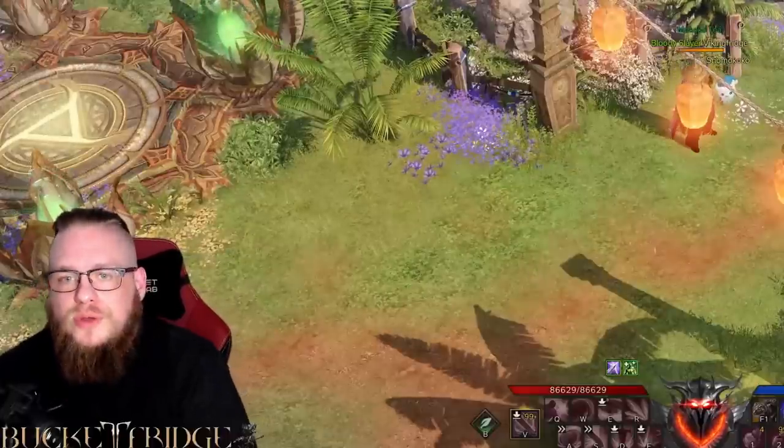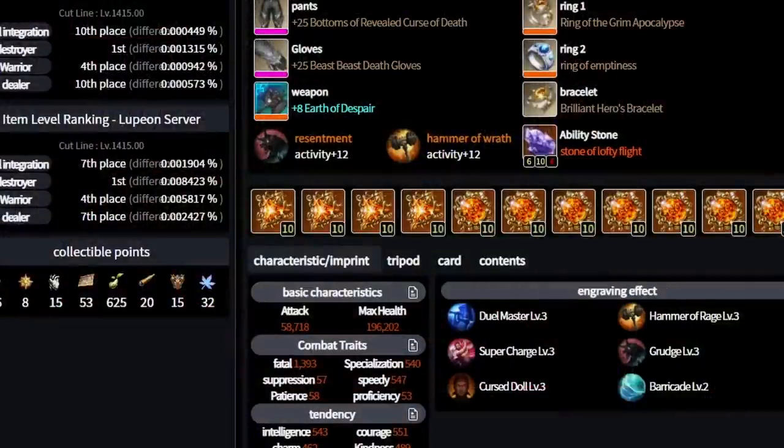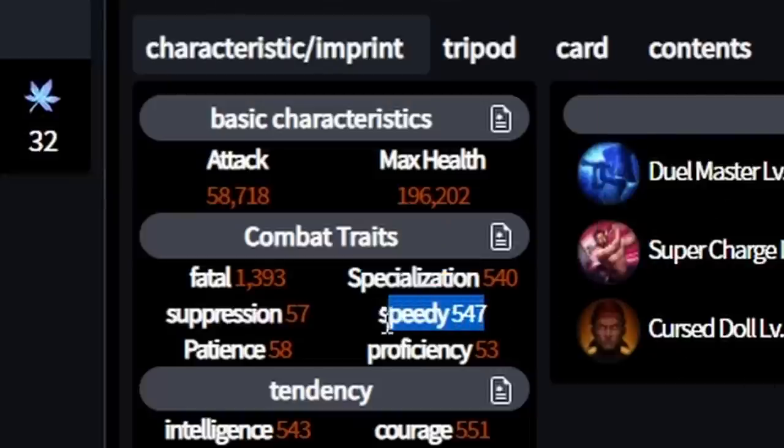Let's briefly touch on some of the stats you will want for your Destroyer. I'm using a website called LoaWA, where all the Korean leaderboards are and you can see people's gear and what specs are performing well in Korea. As we can see, this player is running a lot of crit, with specialization and swiftness being even. Initially, you'll want to be stacking crit and specialization, as specialization helps with our purple damage. Eventually add swiftness when you have more gear and can get more stats on your accessories.